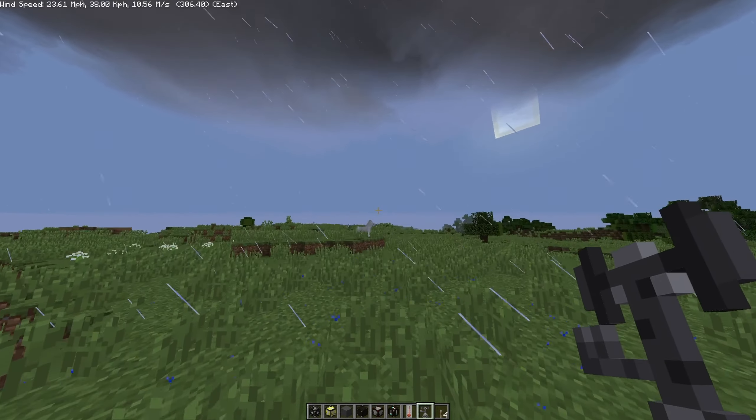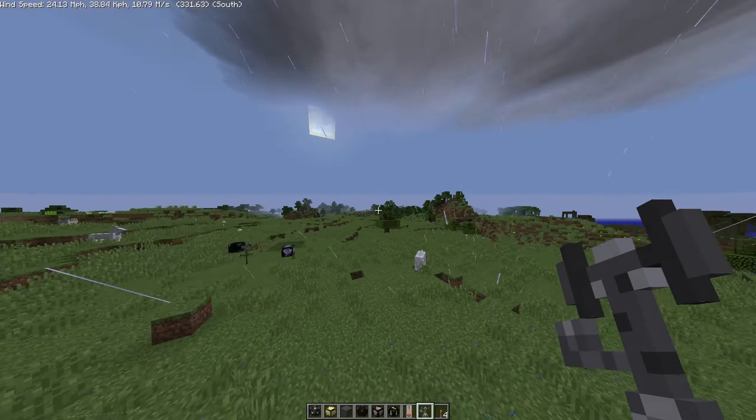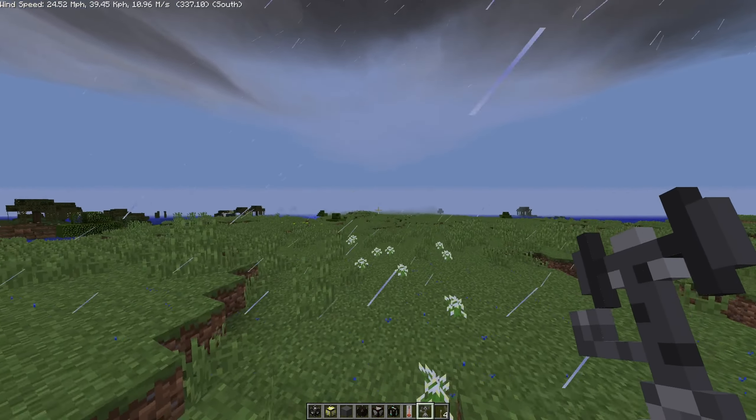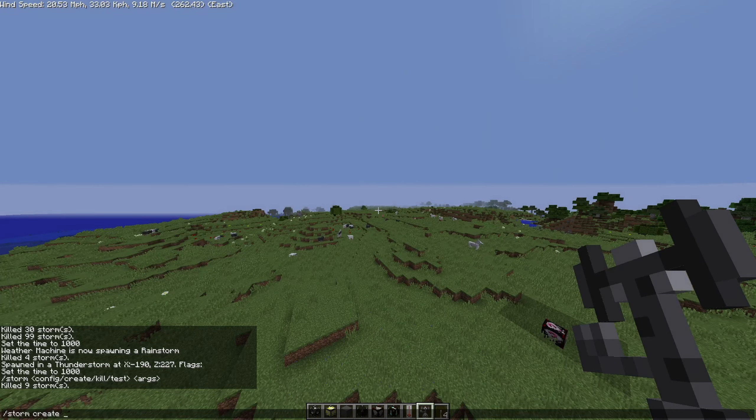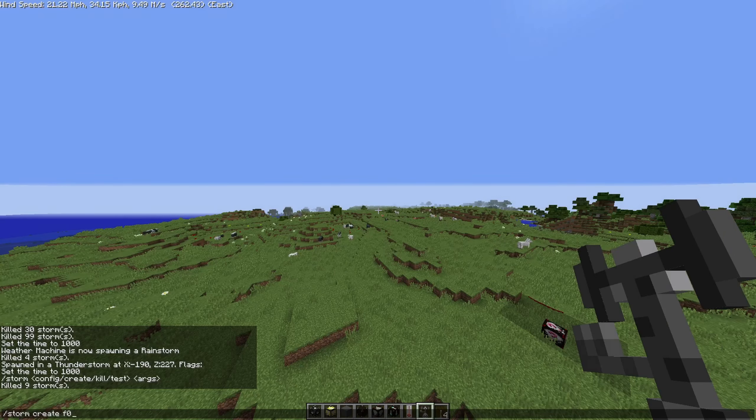Let's just go ahead and get straight to the tornadoes. I think there's some tropical depressions and stuff you can make too. Let's spawn the F-0 tornado. Thing is, you can get tornadoes insanely big in this game — I think you can go higher than F-10 tornadoes. We're gonna go in increments: F-0, then F-2, then F-4, then F-5, then F-10 and maybe an F-50 tornado.